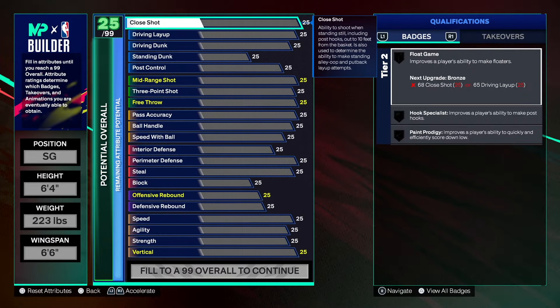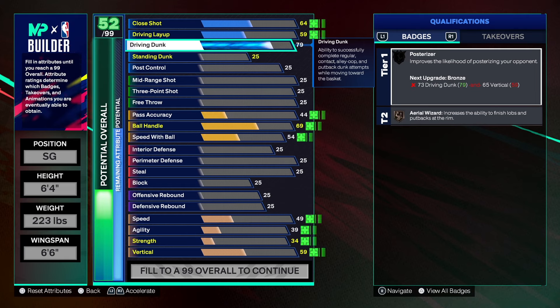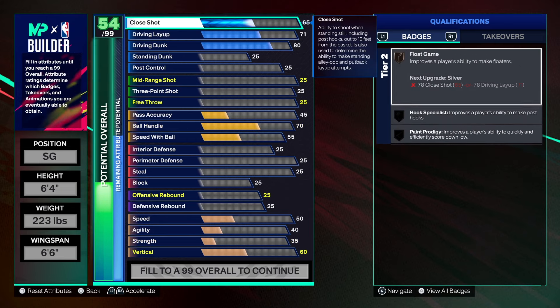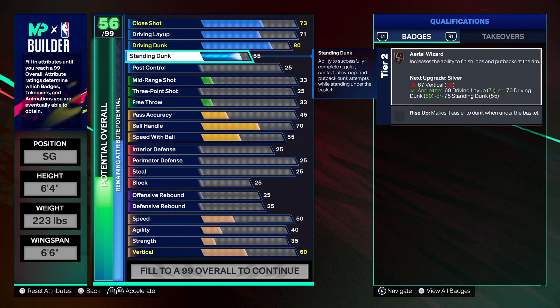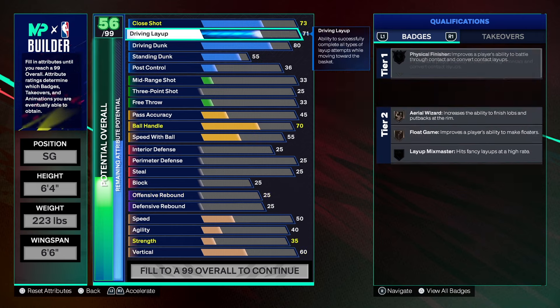The reason for certain things on this build is I want you to be able to go out there and compete. With the finishing, most people will probably think you can't finish, but this build has an 80 on the driving dunk, which gives some good animations. The driving layup goes to 71, the close shot goes to 73. We get Paint Prodigy, Physical Finisher, and Posterizer on bronze. The standing dunk goes to 55 — you only need 42 or 45, but we took it to 55. Post control goes up to 36.